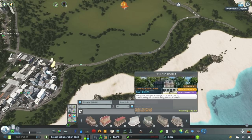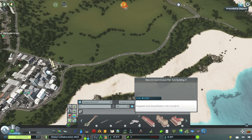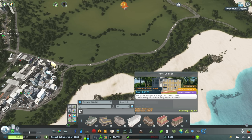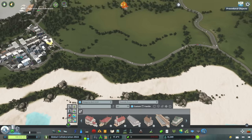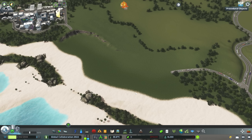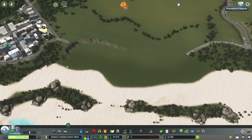Suddenly we have every building available to us that came with the Seaside Resorts content creator pack. They're beautiful, they're amazing - a bunch of hotels, some museums, really incredible buildings - but there is a finite number of them and some are quite small. So let's prepare the canvas. We'll clear out some trees, get rid of some roads, and figure out just how big this thing's gonna take up. The hills, natural details, and trees are all gonna come back - I just like to set a canvas so I know the space is good to go.